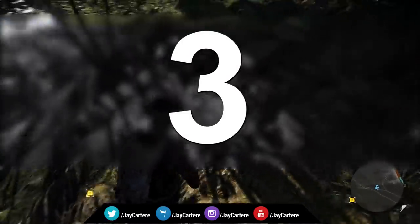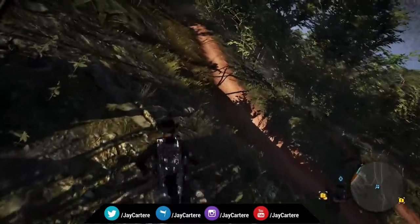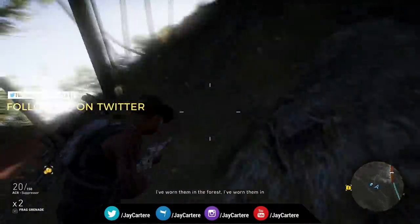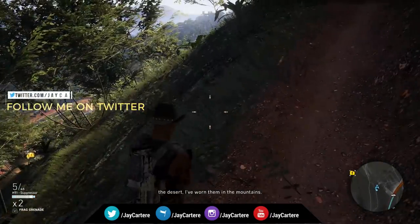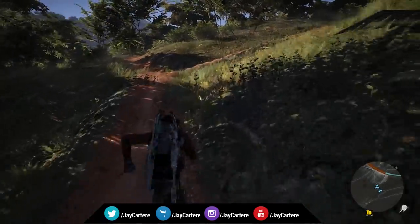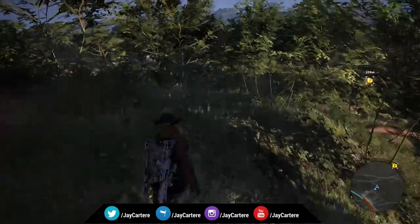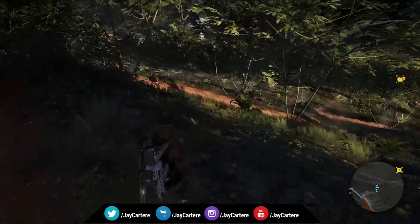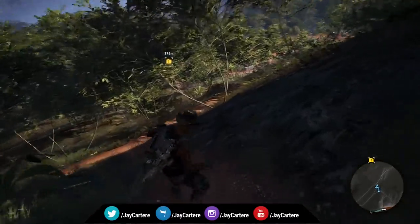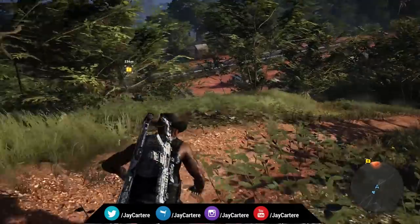Tip number three: you can holster your weapons to run faster. Hold down the triangle button on PS4 — I believe it's the Y button on Xbox — and you can sprint a whole lot faster. If you need that little extra half-second to get to a place and get out of range of something, you can holster your weapons and book it.